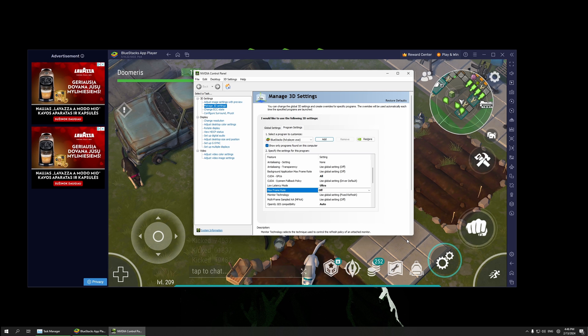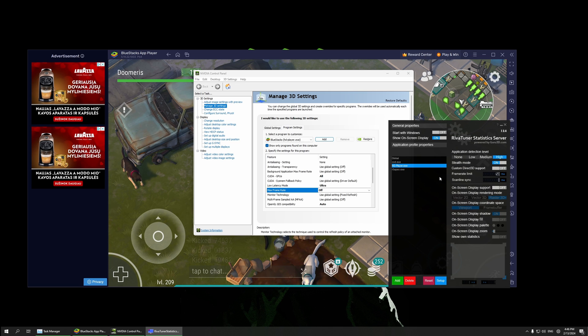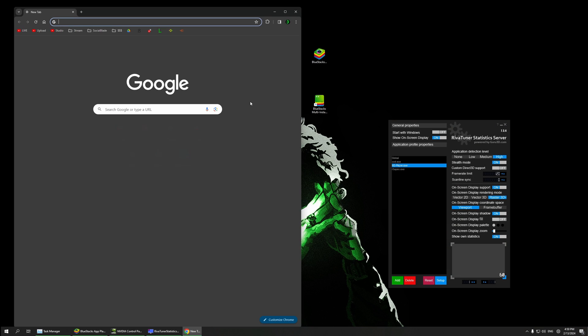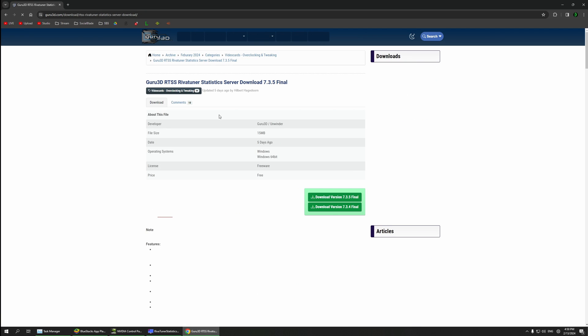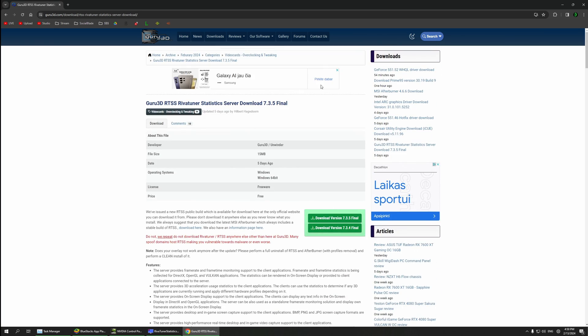RivaTuner Statistics Server basically caps your frame rate. You can download it by going to Google and typing in RTSS. The first result is what you want to download — get version 7.3.5 Final or 7.3.4, whichever is available.